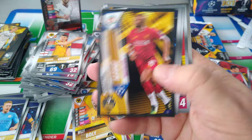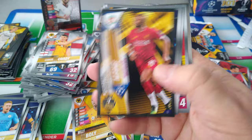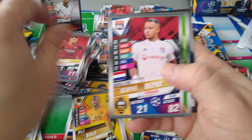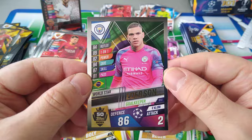We've got a nice Mane — a hundred. Very cool. Here's Robertson again. Brandt, Memphis Depay, another Neuer Superstar, and an Edison World Star. Nice one — this is not a double.